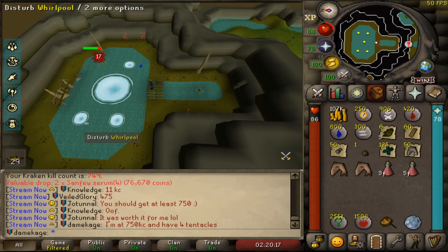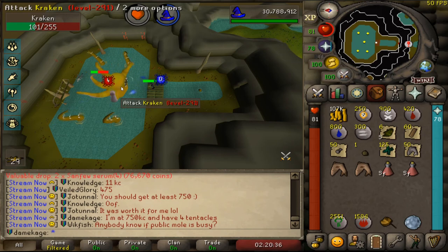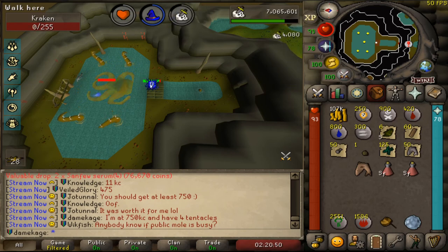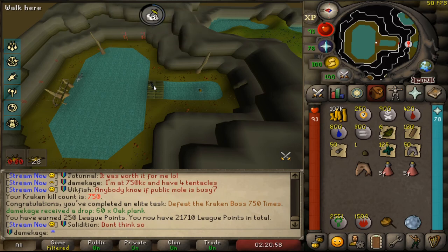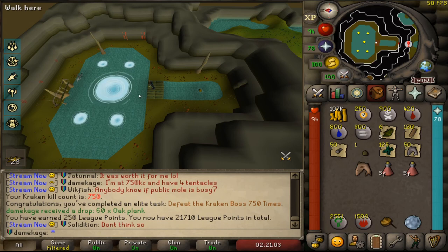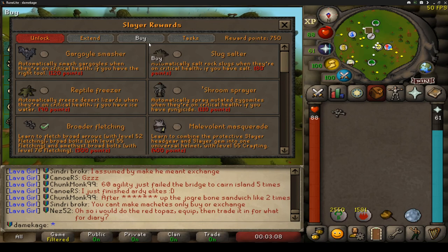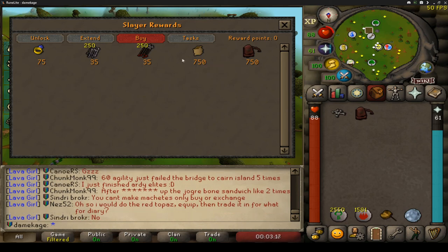It's been a hell of a grind — 750 kill count on Kraken, and I currently have five tridents and four tentacles. My plan is to continue killing Kraken until 93 slayer, at which point I'll go get my occult necklace and return for the remaining tentacles later. Got some oak planks and that's the end of the Kraken grind for now. I also got enough slayer points to buy a rune pouch, which will save inventory slots across everything. Next up I'm going for the herb sack.